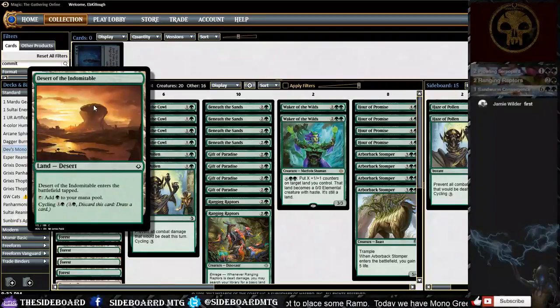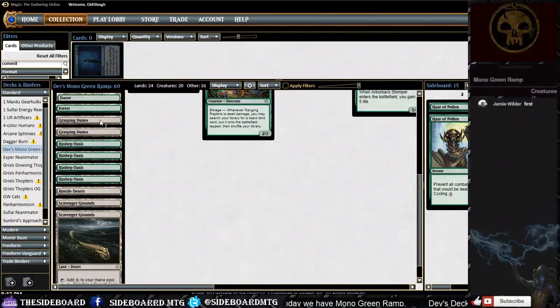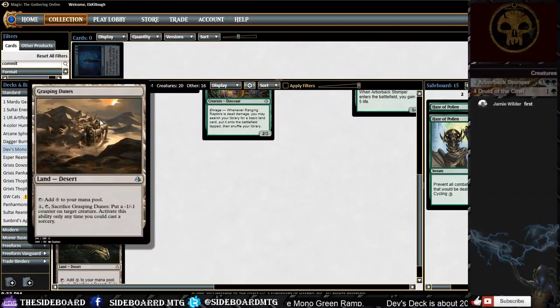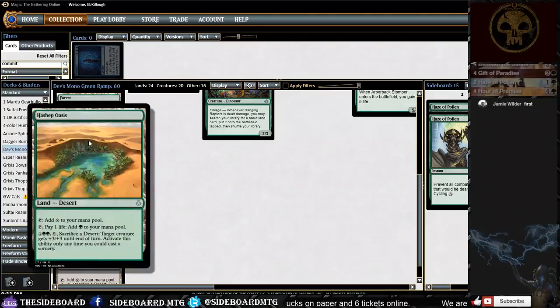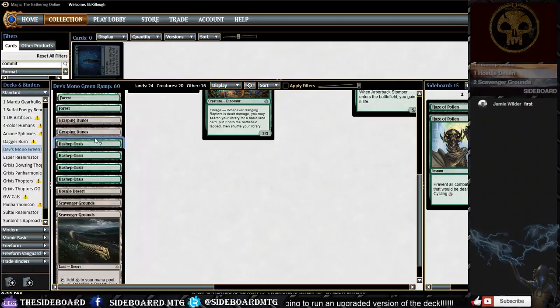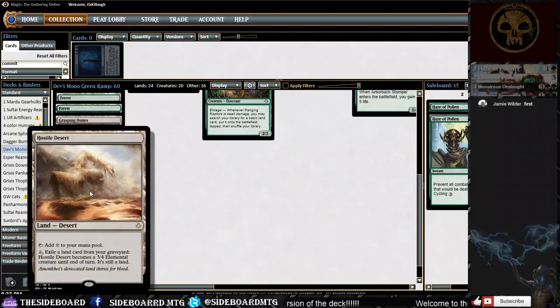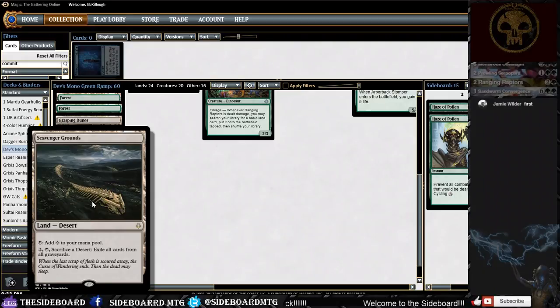It's mono green but it's a lot of deserts — think of it like 'desert green.' We've got deserts of the indomitable, a good cycling desert, and it's very important that we have deserts because we need those zombies. Grasping Dunes is another piece of removal on a desert — it's colorless so not quite as good as Ifnir Deadlands, but it could save us in a pinch or remove a blocker token. Hashep Oasis is a really good desert because it gives a big pump ability. Hostile Desert is there because you never know when you need that extra body.